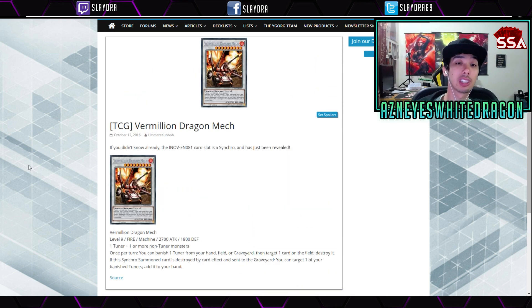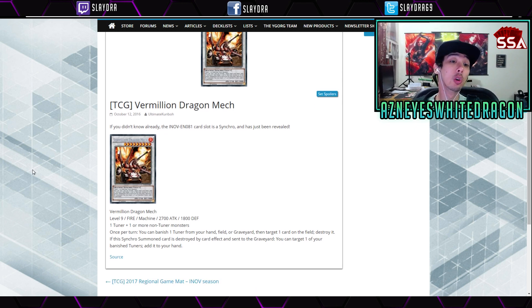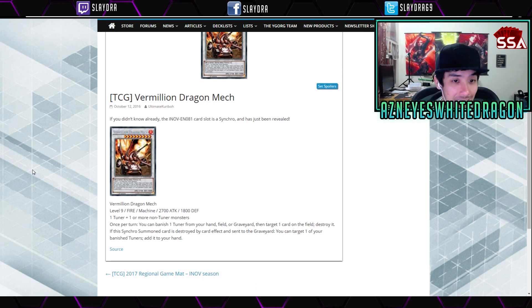Next up is the Million Dragon Mech, a new level nine synchro monster requiring one tuner and one or more non-tuner monsters, with 2700 attack. It reminds me of Trishula, although it has an easier summoning requirement since Trishula requires two monsters. Its effect is: once per turn you get to banish one tuner monster from your hand or graveyard, then target one card on the field and destroy it.